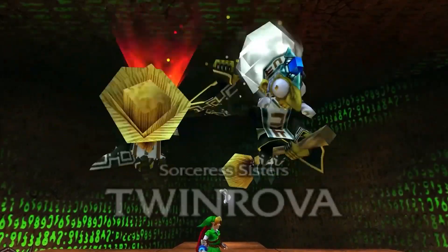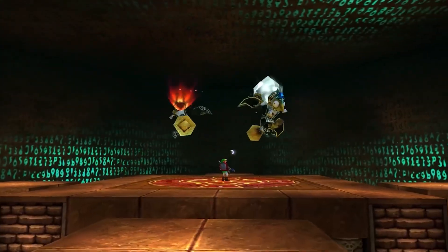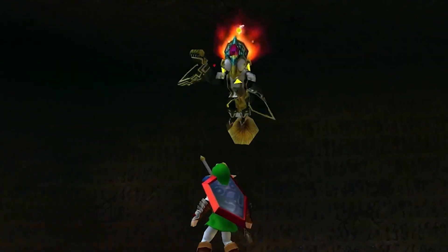Number 2: The Sorceress Sisters, Twinrova, in the Spirit Temple. Now we're talking — a fight with great build-up, a clever gameplay mechanic, a multi-form boss, and a very humorous conclusion.